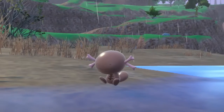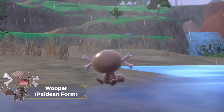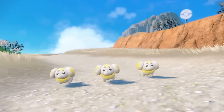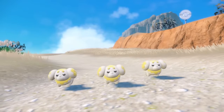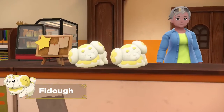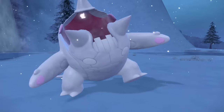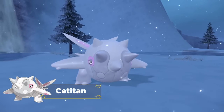This Pokemon is the Paldean regional form of Wooper. It lives on the land and covers its body with a poisonous film. Next is Fido, our delightfully squishy Pokemon that are smooth to the touch. And here's Cetitan, which has a large body and a hard horn that can freeze its surroundings.